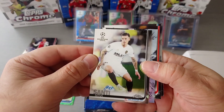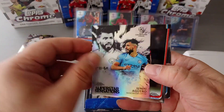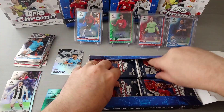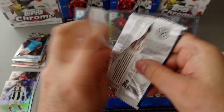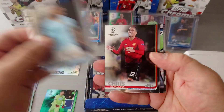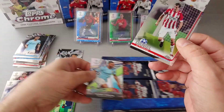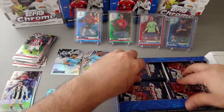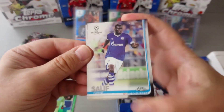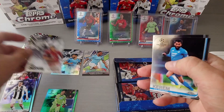Our first insert: Superstar Sensations — Sergio Aguero. We've got Kolarov and Jesus Man City. Danilo Man City. Smalling. Raheem Sterling Future Stars. Salif Sane Schalke. Robert Lewandowski — nice one, Superstar Sensations. Quality player.